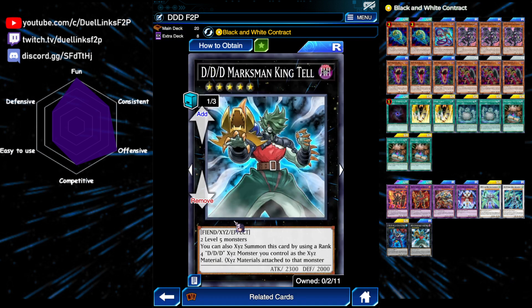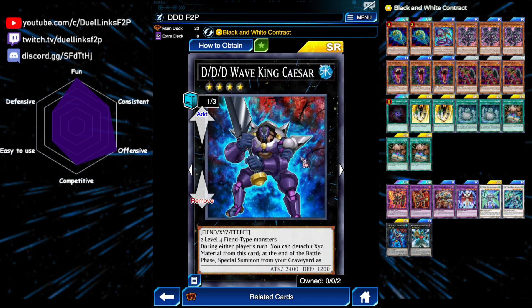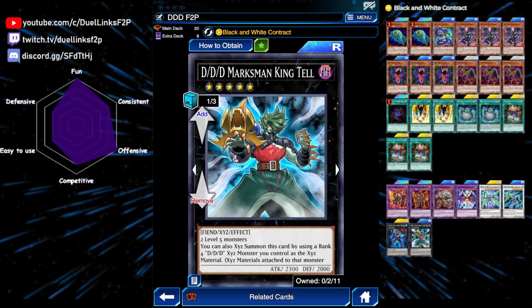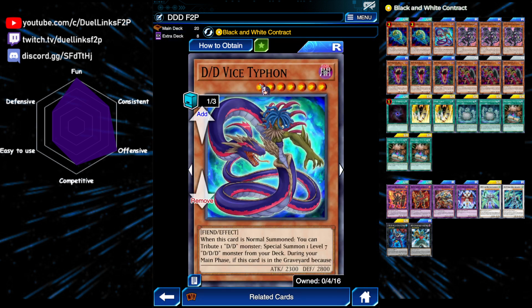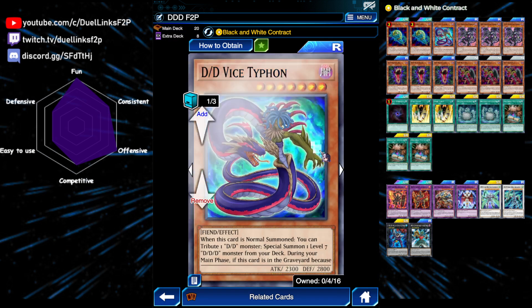And finally, we have a copy of Mark's King Tail. This can be ranked up using a copy of Wave King Caesar. So if your Caesar survives and makes it to your next turn, you can make King Tail using your Caesar and then use it as a fusion material, which will trigger its graveyard effect to send one DD or dark contract card to the graveyard from your deck. You'll be sending Vice Typhon because it gives you an extra fusion monster.